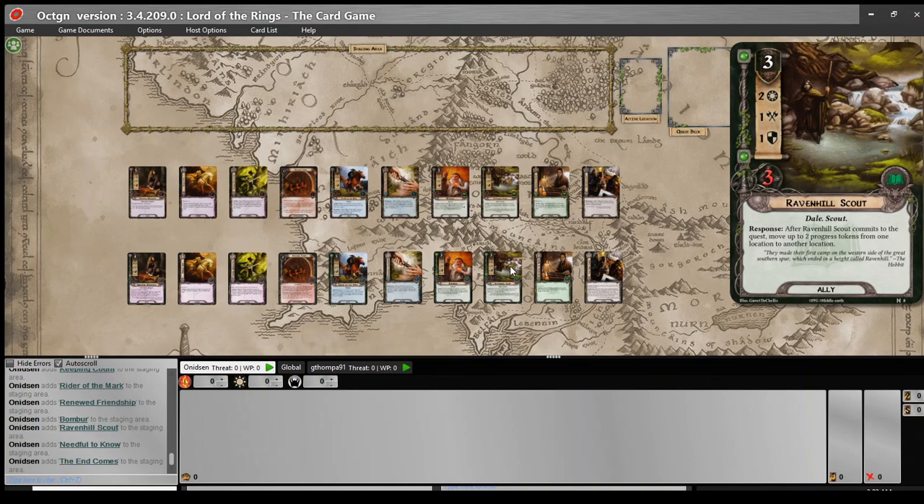With all the Dale attachments that have come out since the Wilds of Rhovanion, this may get to see a lot more play. I think he's a very good companion to the Lorien Guide, even at this point in the card pool — move progress from the active location to something on the staging area, like say Gladden Fields. And if you've got a Northern Tracker on the board, that clears out Gladden Fields a turn earlier if you've got two progress already on the active location.